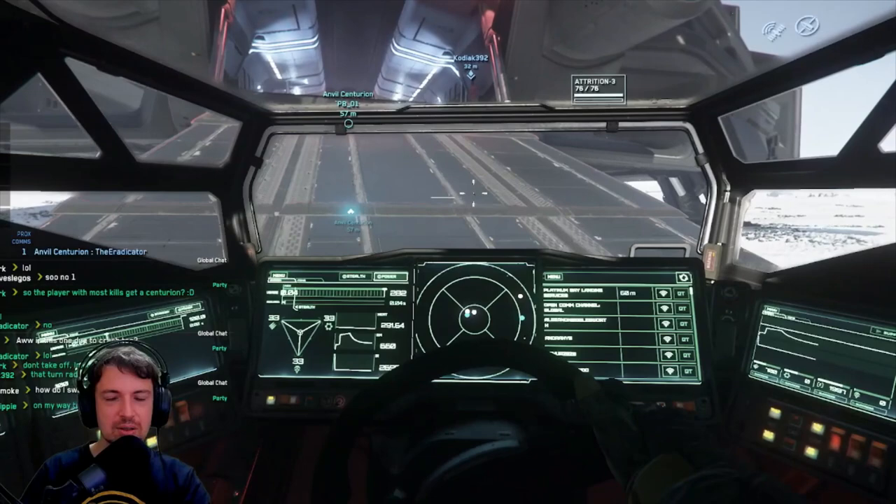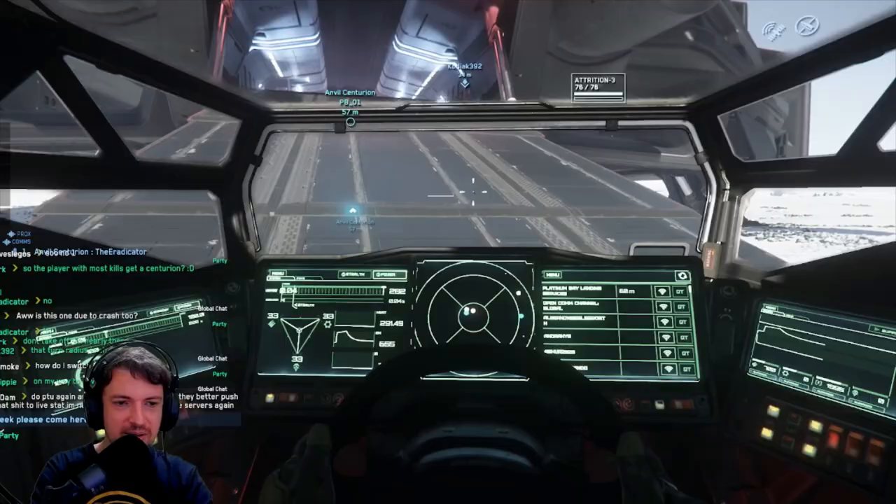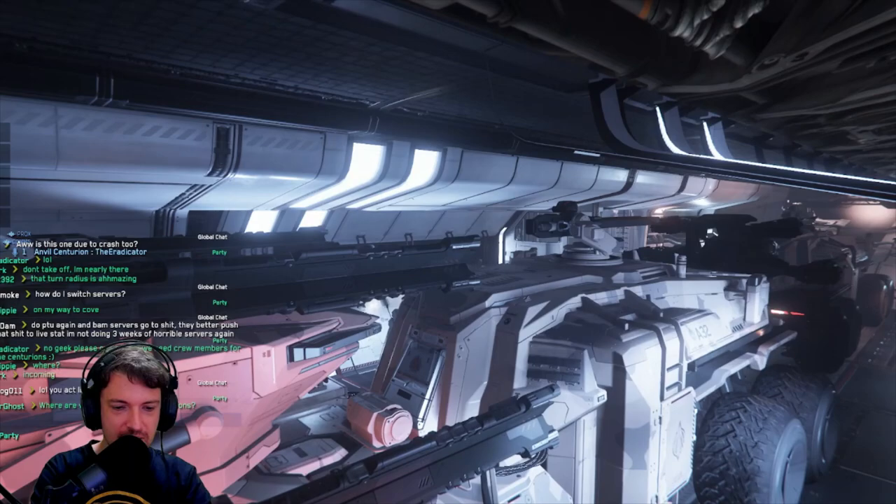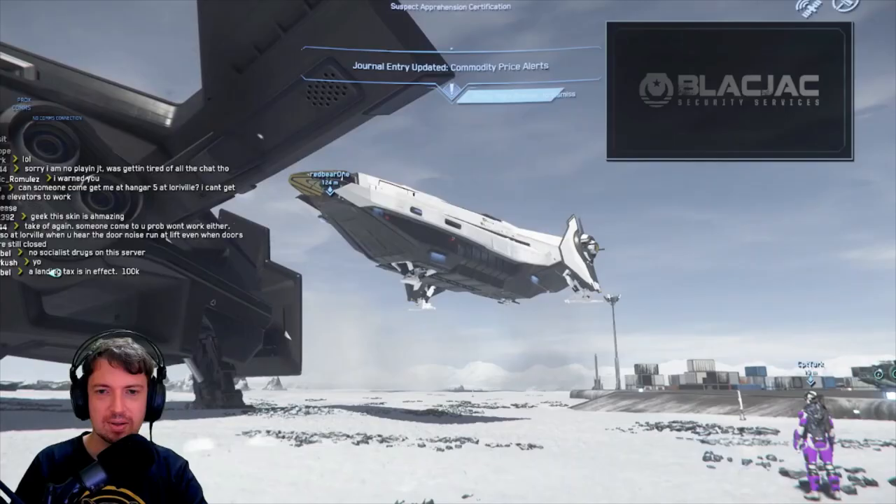We would carry two Centurions in a C2 Hercules and use the ship as a transport for our contraband packages, while the air would be secured by a fully crewed Carrack and a two-man Scorpius.